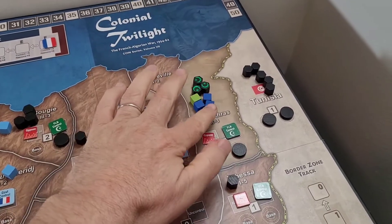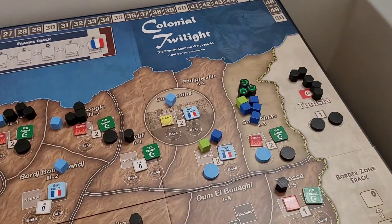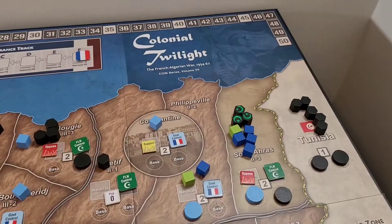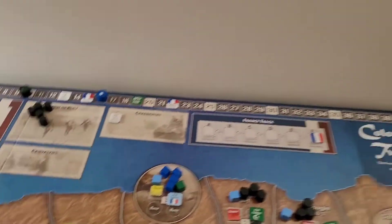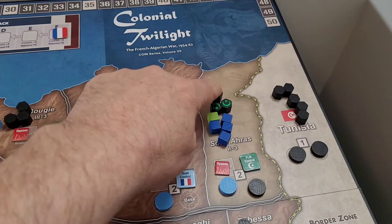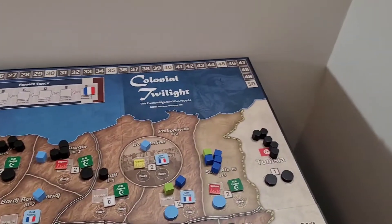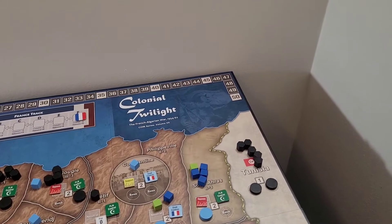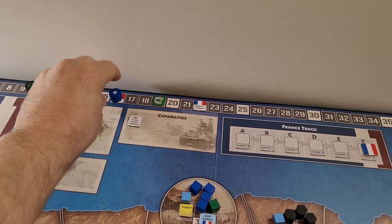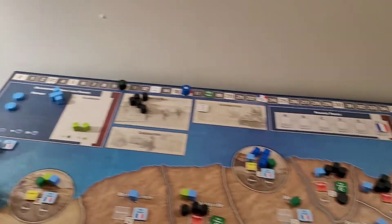I've got these guys on the run and exposed, and I've got plenty of guys to take them out. If I take out a base, my score goes up and his score goes down. So there is absolutely not a good reason to take the event here. We are going to assault — which will cost us two resources — and we go in guns blazing, taking out these exposed guerrillas and their exposed base, which bumps up our support and commitment and knocks his opposition bases down.